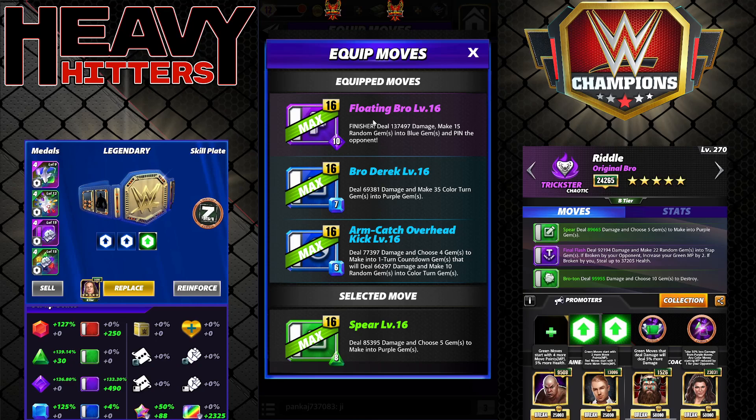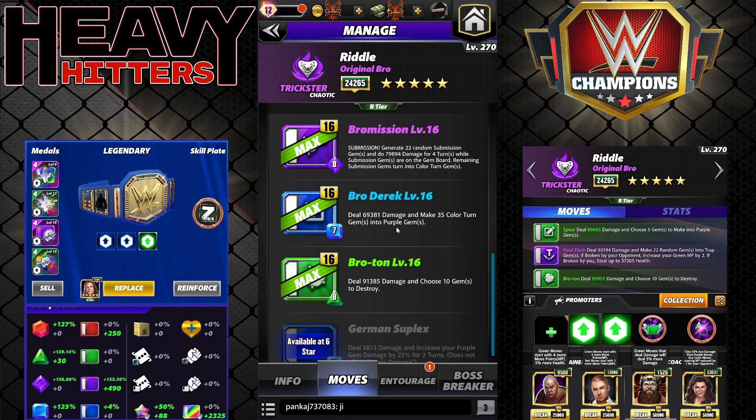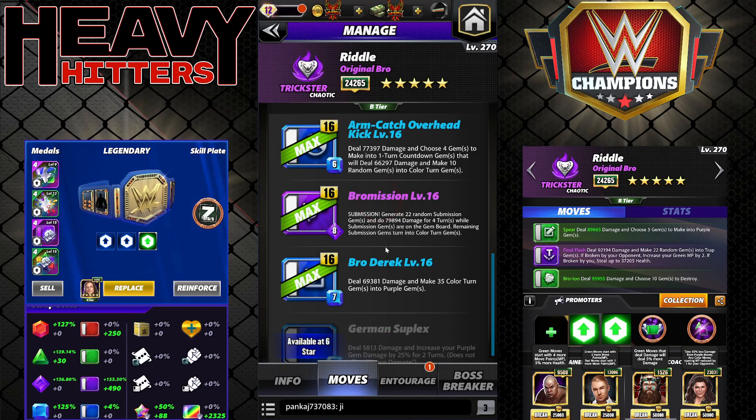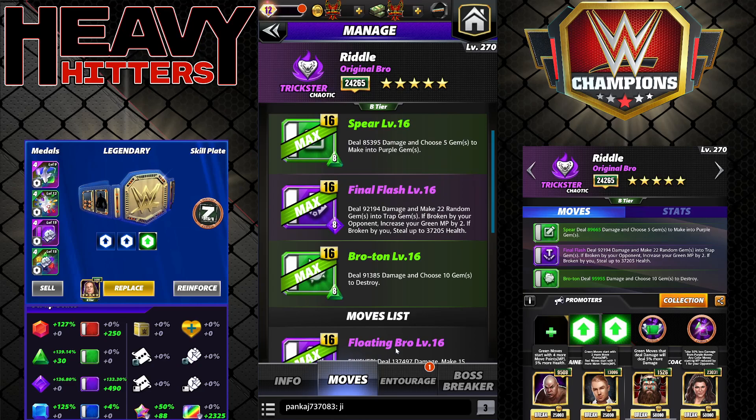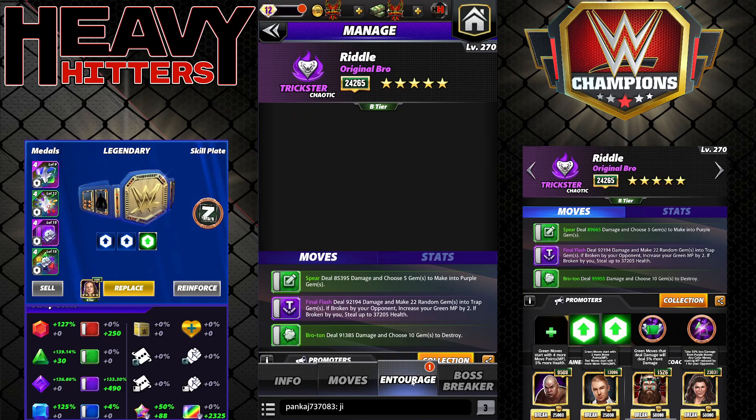The spear is 8 MP green: deal 85k damage and choose five gems to make into purple. Final Flash is the five-star move — 8 MP purple, deal 92k damage, make 22 random gems into trap gems. If they're broken by your opponent you get 2 MP per trap; if broken by you, steal 37k health. The Bro-Tan is 8 MP green: deal 91k damage and choose 10 gems to destroy.